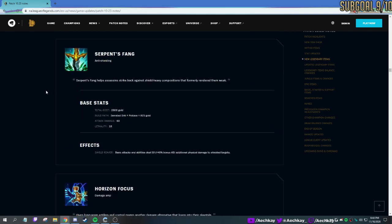Serpent's Fang — I saw it one time against a Janna. Basically basic attacks and abilities do bonus damage to shielded targets, so if someone's shielded you would break the shield a lot faster. So this is like an anti-shield item. It's very situational — you won't be picking this up very often, but you will if you're against like a Janna, Lulu, or a shield comp. Shields were kind of nuts, especially if they build the new Spirit Visage.